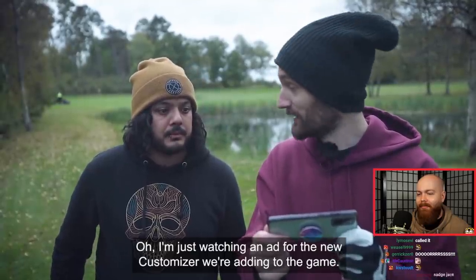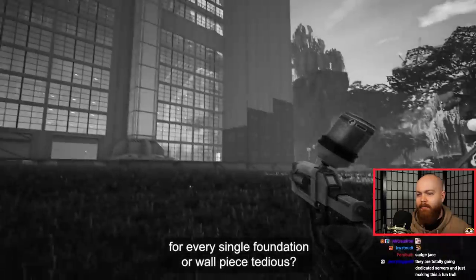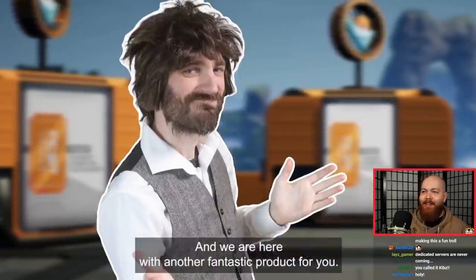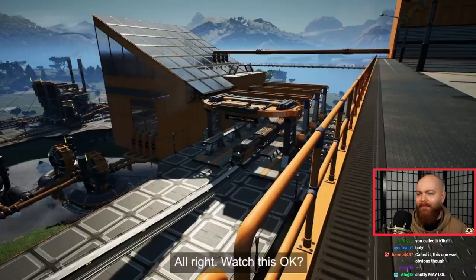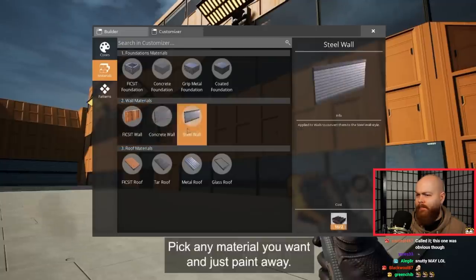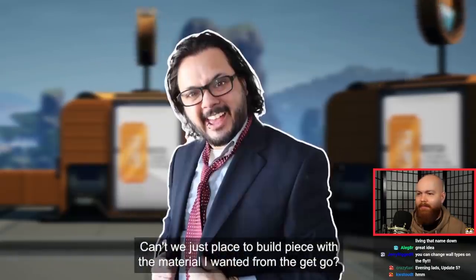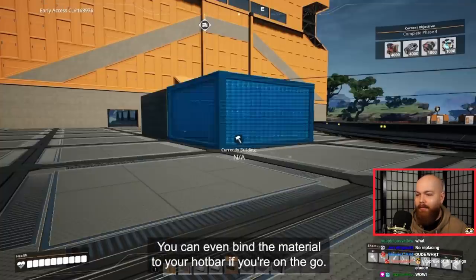I'm just watching an ad for the new customizer we're adding to the game. Customizer? Are you tired of using the overly simplistic color gun? Are you finding the process of setting the color for every single foundation or wall piece tedious? Yes! Wish there were more cosmetic options for foundations, walls, and roofs? Introducing the customizer! A completely revolutionary way of adjusting the look of your walls, foundations, and roofs! The build menu has been expanded with an additional tab where you can pick a variety of materials for your buildables and more. Pick any material you want and just paint away! Gone are the days of having to painstakingly color in every single foundation piece! And you can simply place the build piece with the material you wanted from the get-go — boy howdy can you! You can even bind the material to your hotbar if you're on the go.